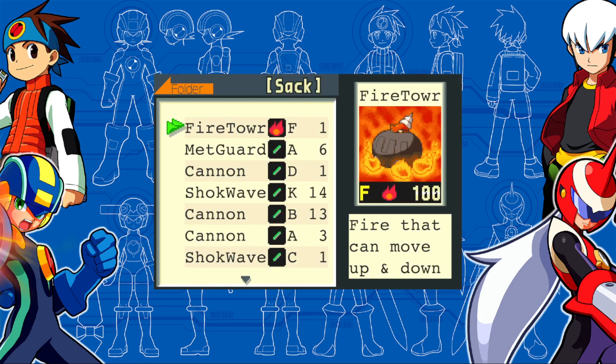It tries to stay out of your row, making it really hard to attack unless it's attacking itself. Getting a Fire Tower chip — I give about 50% odds. So let's look at our folder. This is our first elemental chip — it's a fire chip.